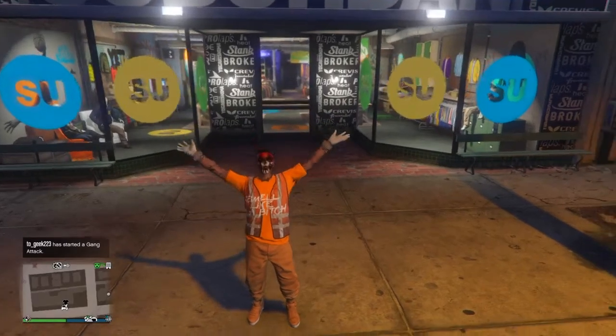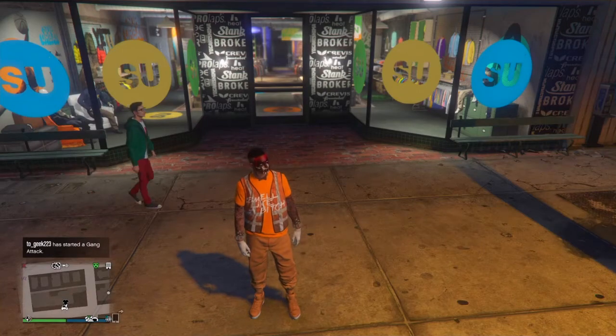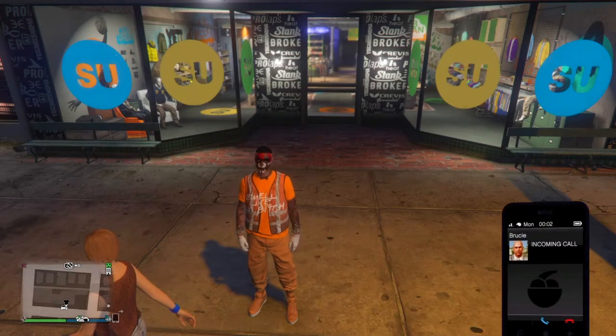Yo, what's going on YouTube? It's your boy AyoJudo back with another GTA Alpha Glitch video. So today I'm going to be showing you guys how to get a black and yellow outfit with the black joggers and the yellow diamond casino heist t-shirt outfit.